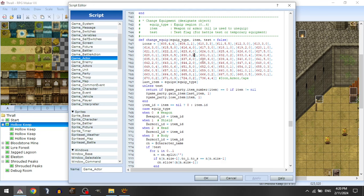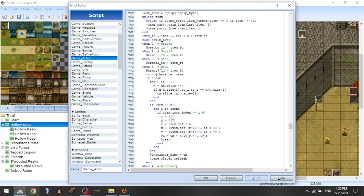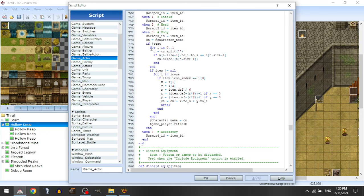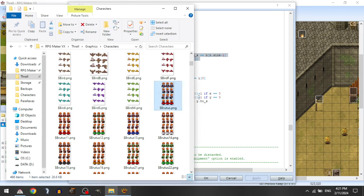When you actually equip body armor, it will first trim the character name — which is basically the name of the sprite that character is using — to make sure there are no numbers at the end of the name. This is where naming schemes are important with your file names. It trims it down to its base default character name. So for example, with Brutus, it would trim the name to just $Brutus.